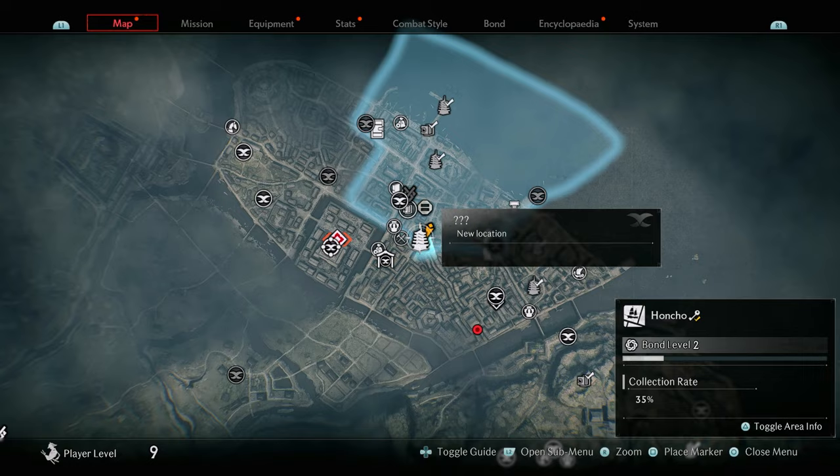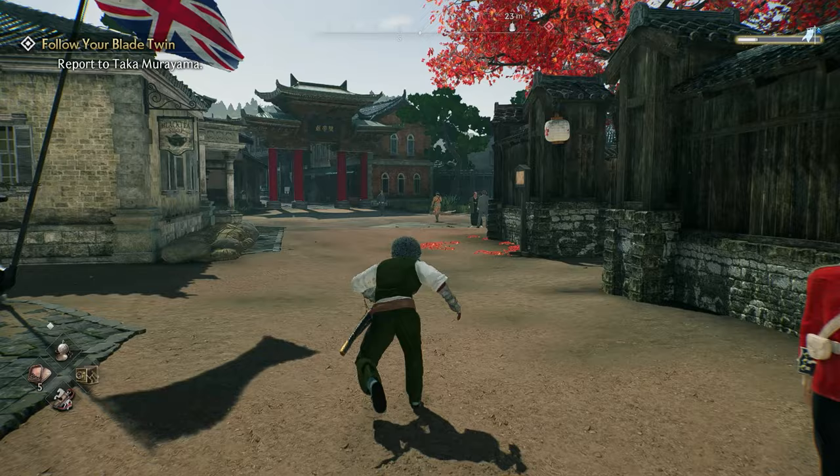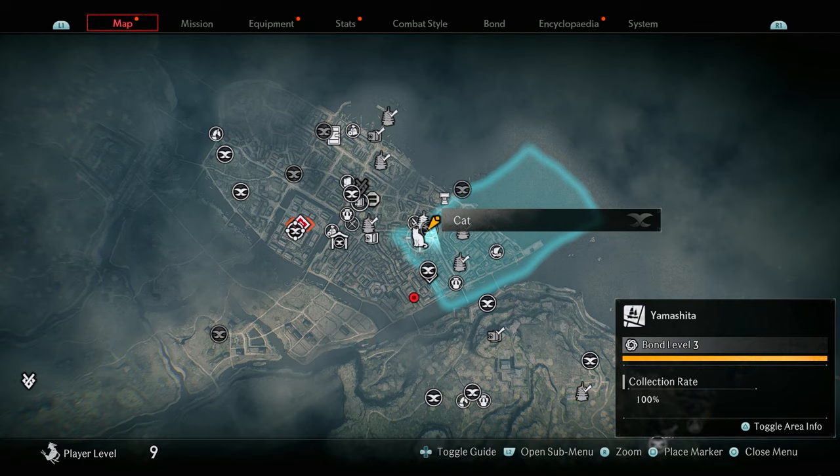The next landmark collectible requires you to come to this area. You'll see guards outside — just go to the inside towards this building and it should say the landmark has been visited.